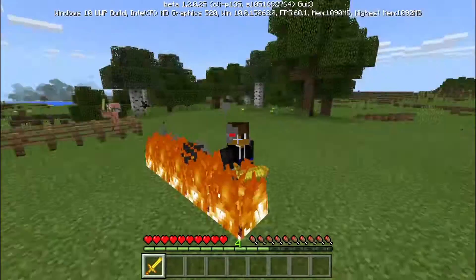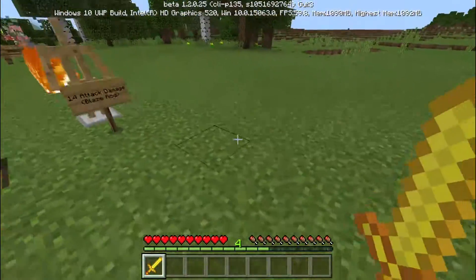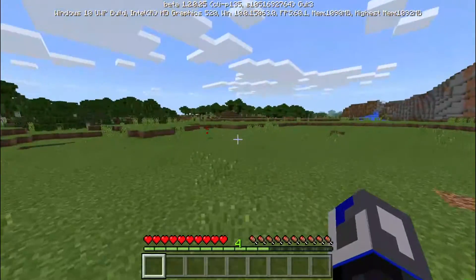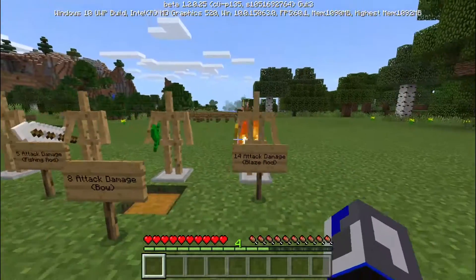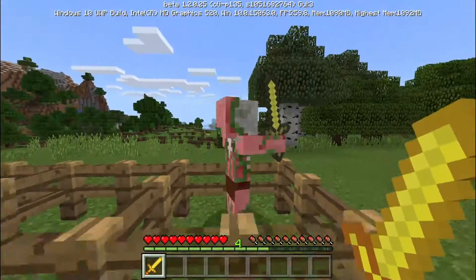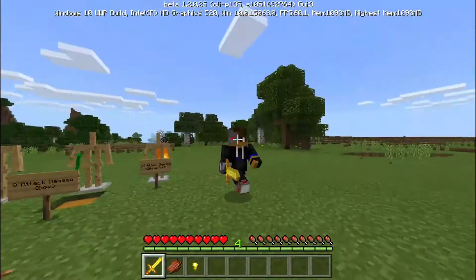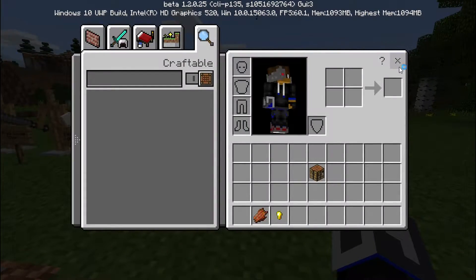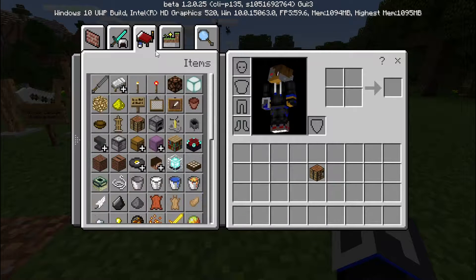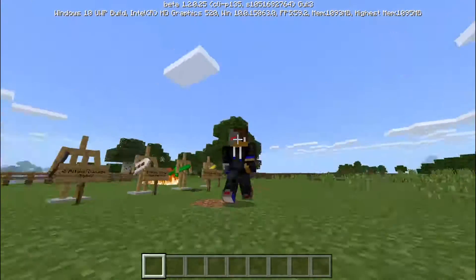To get the fire sword in survival, go to the nether and kill some blazes — it's not easy but manageable. I wouldn't recommend going there with just a wooden sword though. Let me test it: walking through fire like a boss, and it kills a zombie pigman in two hits — better than a diamond sword and better than the creeper sword. In creative mode, go to the equipment tab, scroll down a little, and there's the fire sword.